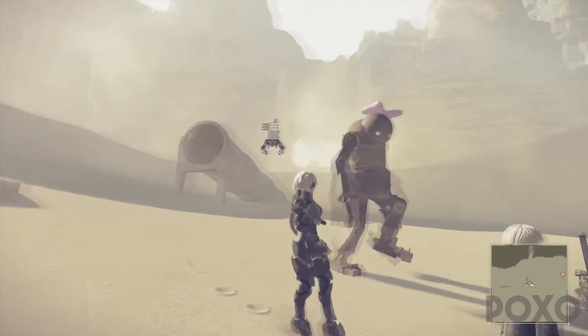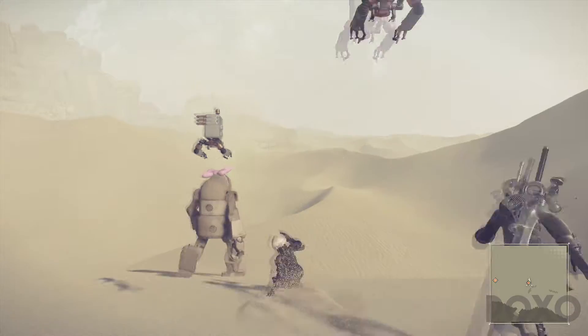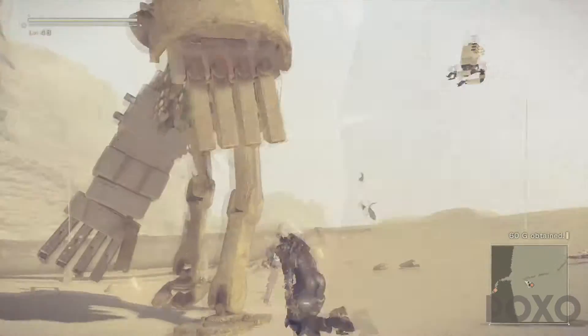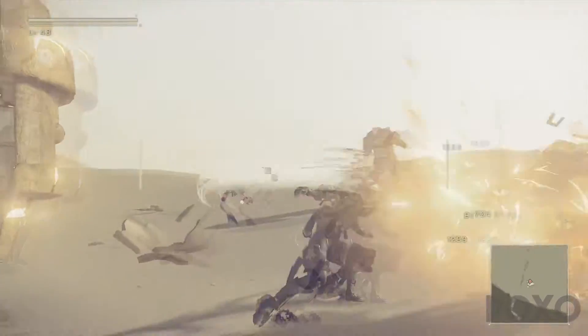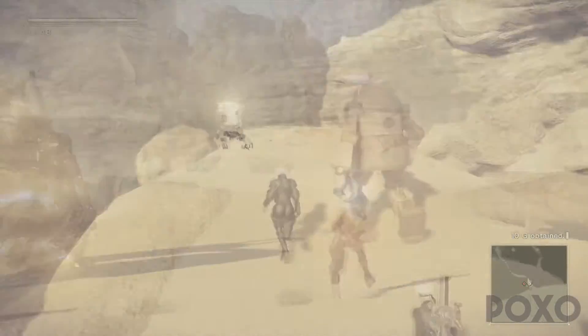Once we speak to her we will need to escort her back to the entrance of the central desert area, and then she'll make her way back by herself from there on to the village. All we need to do in this process is not get too far away from her and fight off a few odd enemies that appear on the way, which should be no problem whatsoever, especially if you're doing this early on in the game.